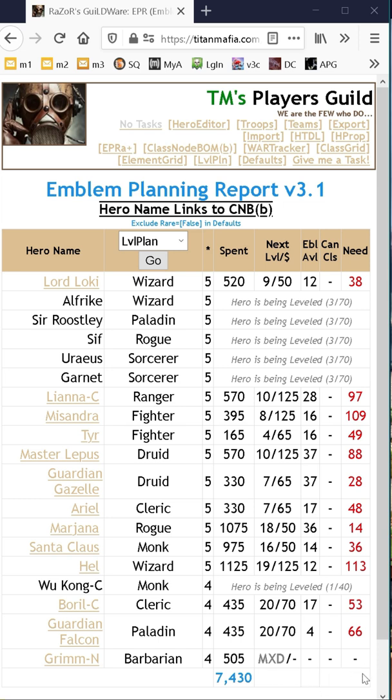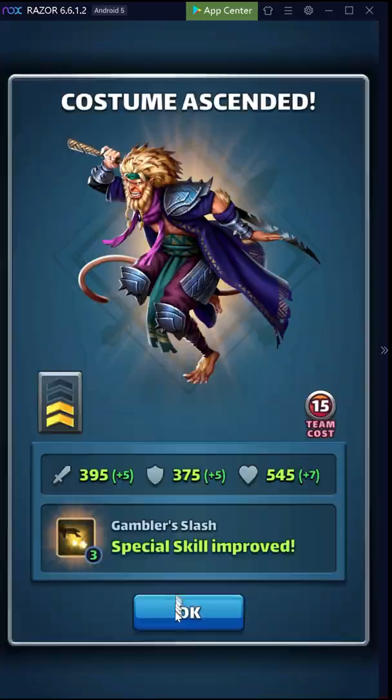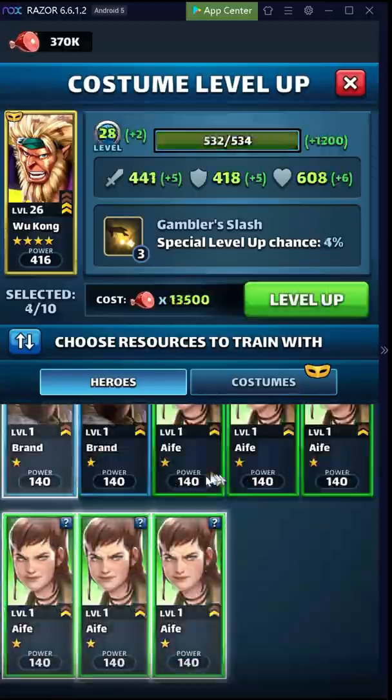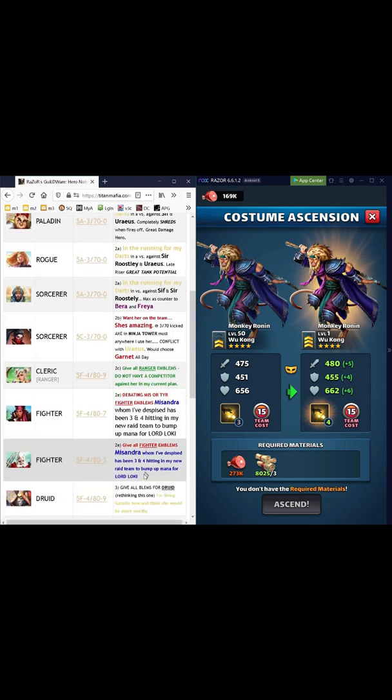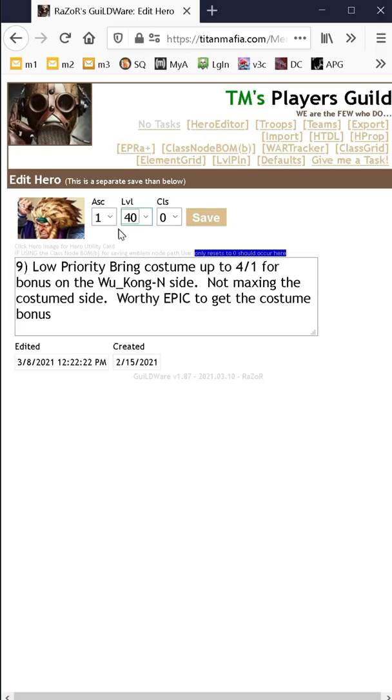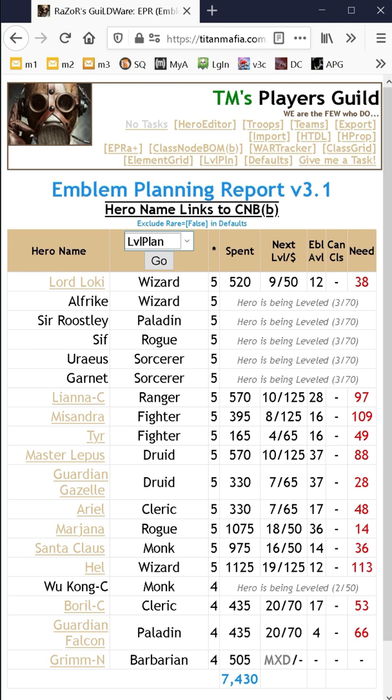We've done all the classing that we actually can, so the only thing we have left — all these heroes are at 370, so nothing I can do there. I wanted to bring Wukong up to the costume level just to get the costume bonus, so let's go ahead and do our leveling there with him. And there we go. We'll jump back to our leveling plan down to Wukong, edit him real quick — we've gone from Ascension 1 to 2, level 50. Back to leveling plan, and here we are. We've done everything that was possible to do in our leveling plan. Boom, done.